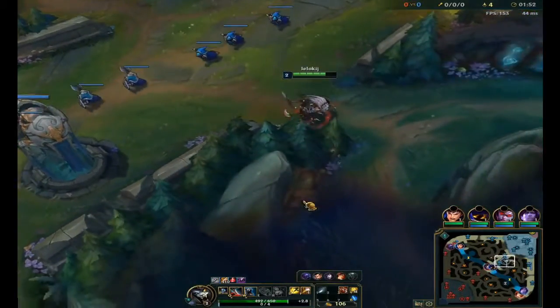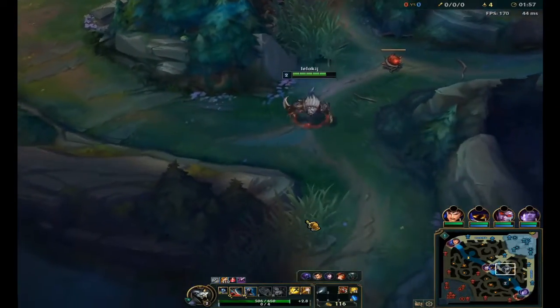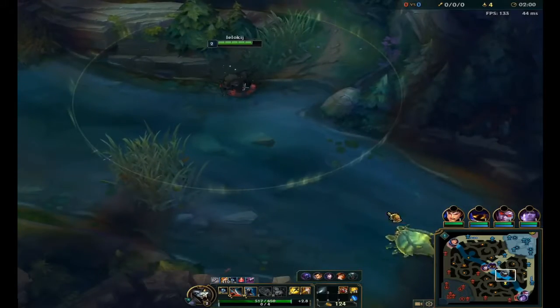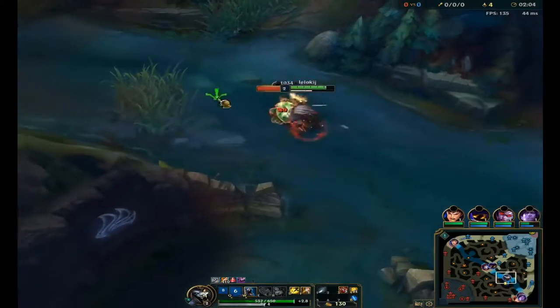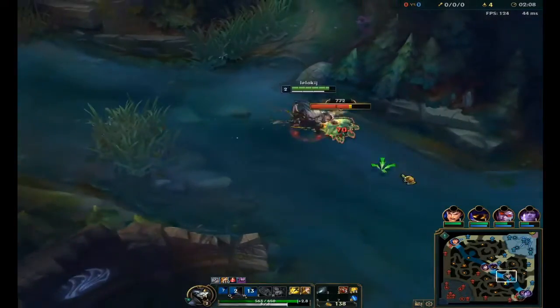After red buff I proceed to go off to the other side Scuttle, so I don't waste time standing around. This way I can get a full clear efficiently and I can also gank bot lane at level 3, which this time leads to me picking up first blood.